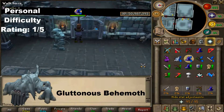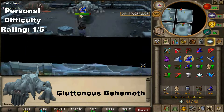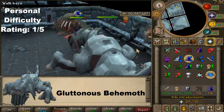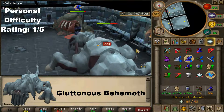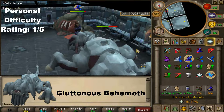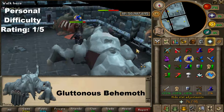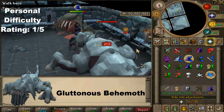The next one is the Behemoth, and it's quite easy if you know how to do it. You'll see a dead animal or dinosaur on the ground — that is actually the Behemoth's healing source. Stand between the healing source and the Behemoth, pray magic, and use Turmoil or Piety if you have it, and he can hardly hit you. I only gave it 1 out of 5 because if you know what to do it is completely simple.